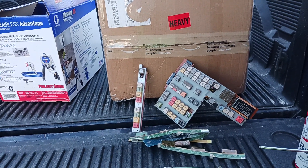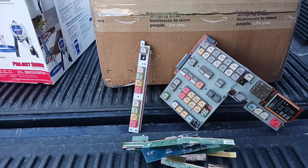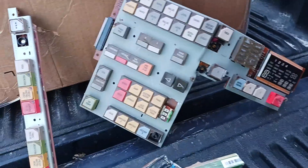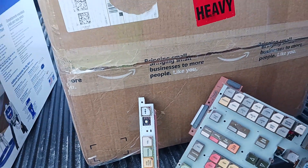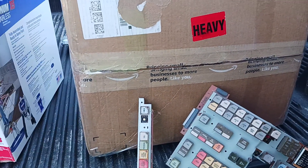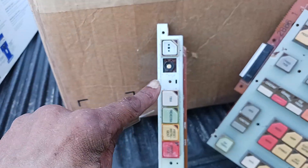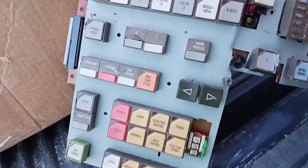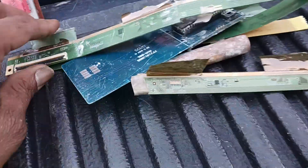All right, round two scrapping circuit boards! You guys liked the first video, so I'm doing a second one. It took me about a week to fill this box up — just stripping the circuit boards and filling it up. You can see the gold right here, and underneath all those keys is gold also.